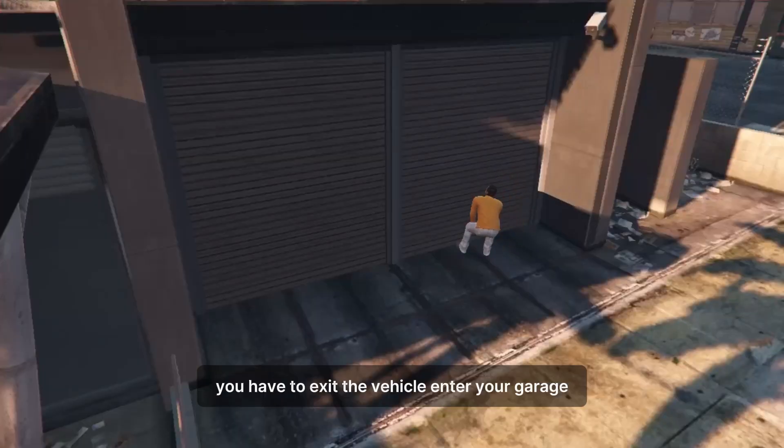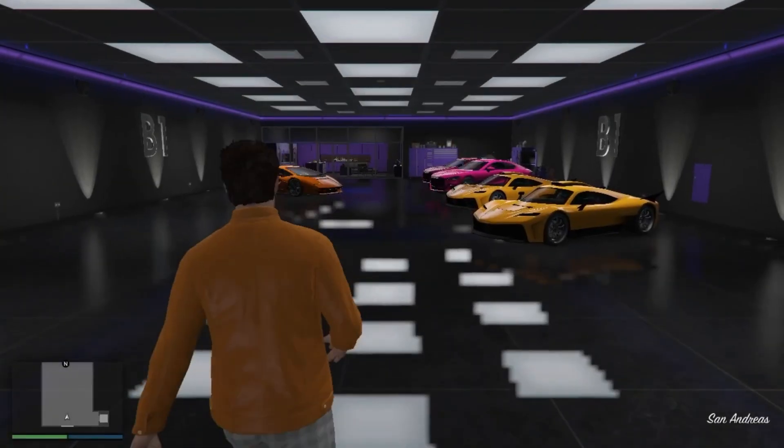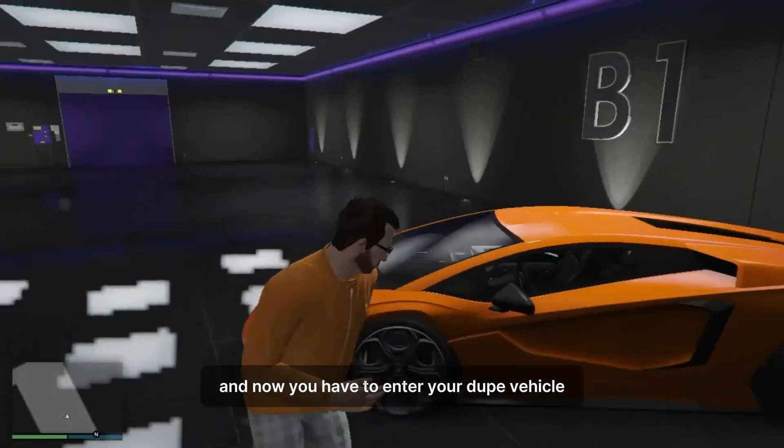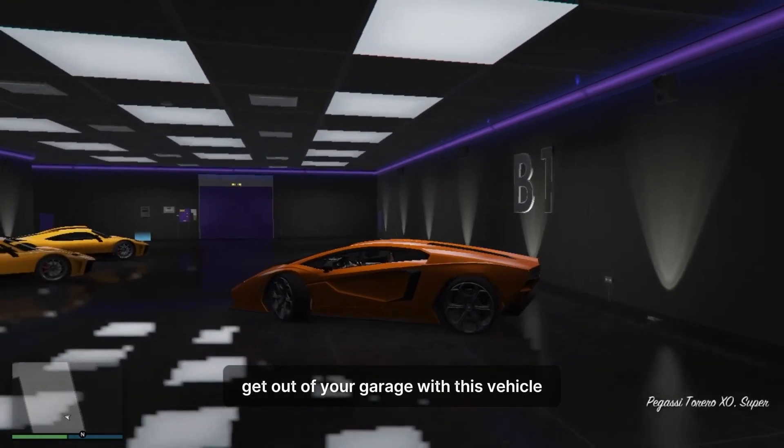Once you get near the garage, taxi the vehicle into your garage. Now you have to enter your two vehicle and get out of your garage with this vehicle.